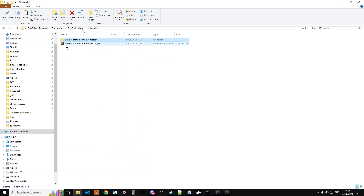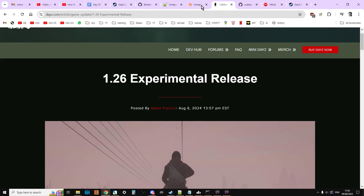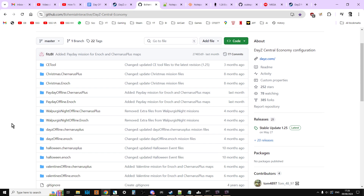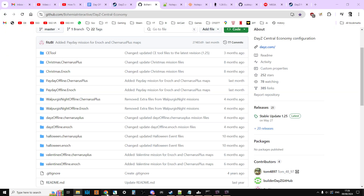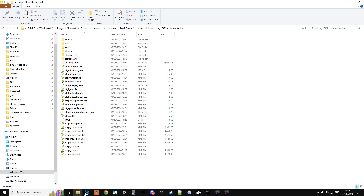I always have a copy of the 1.25 vanilla files — ones with no changes at all. Bohemia Interactive have the DayZ Central Economy GitHub repository, and I'll put a link in the description. You can click on Code and download the zip, which gives you the latest stable vanilla files. These are update 1.25. I download these as soon as they're available after a new release and keep them in a folder named DayZ Modding. You can also access older versions via the Releases section.